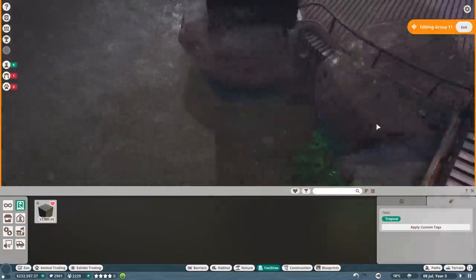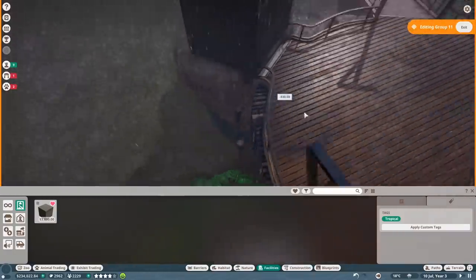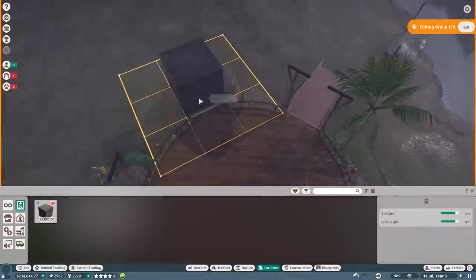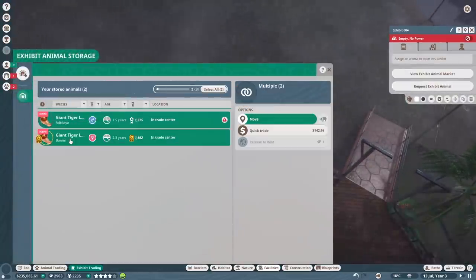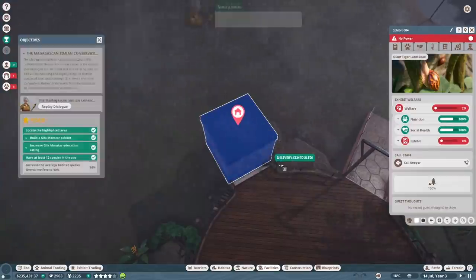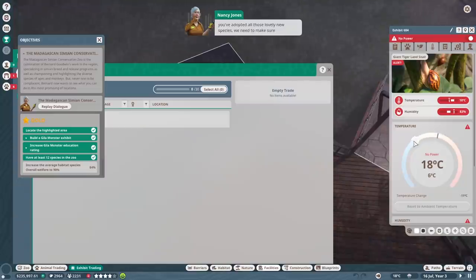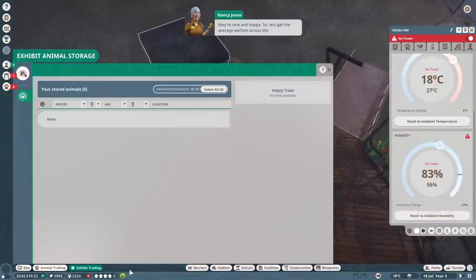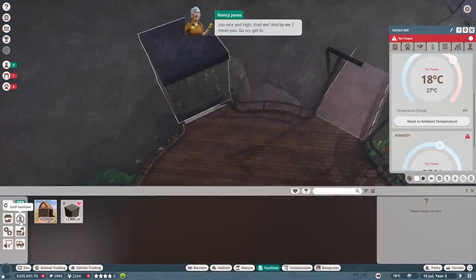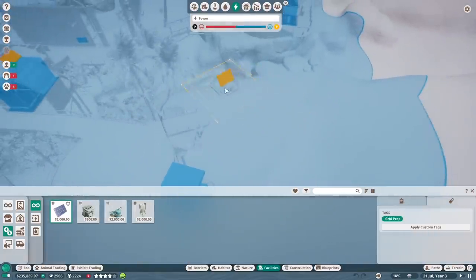There we go - not perfect but it'll work! Let's add our animals then. Exhibit 684 - request animals. Oh, we can click two of them at once, very nice! My, you have been busy, haven't you? Splendid - but now that you've adopted all these lovely new species, we need to make sure they're nice and happy. Let's get the average welfare across the zoo nice and high - and by 'we' I mean you of course!